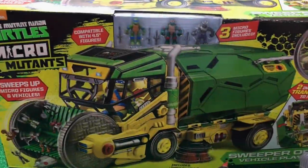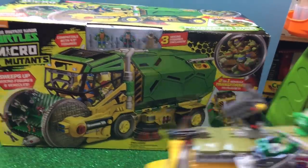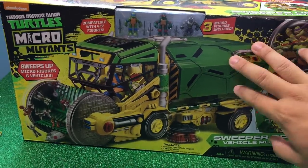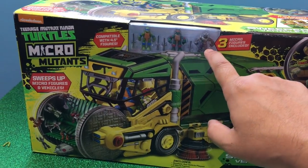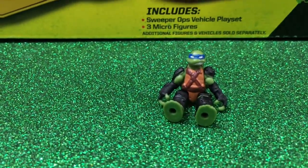Alright guys, welcome to Family Toy Review! We hope you liked our Miss Fritter as Ninja Turtle Shell Razor — a little creation we're a bit proud of. We're excited to open this new playset sent to us by Playmates. It's new and just coming out in stores. It's a giant street sweeper garbage truck that comes with three little mini micro action figures, and their arms and legs have articulation. Thank you to Playmates for sending us these cool toys!